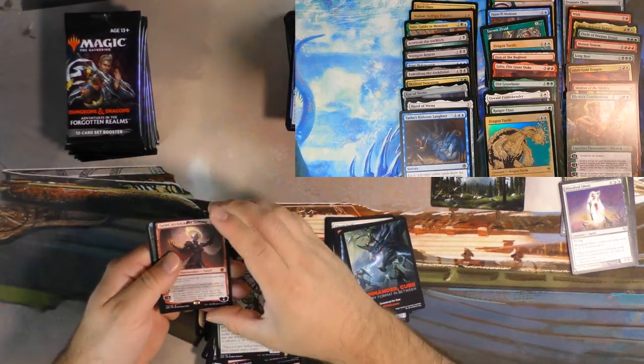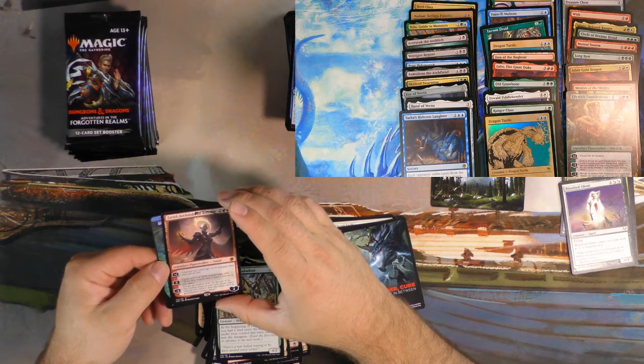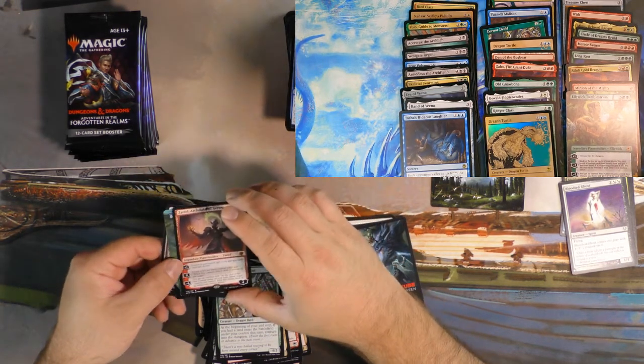Zariel. And then another full art foil — Black Dragon. That's a little disappointing.